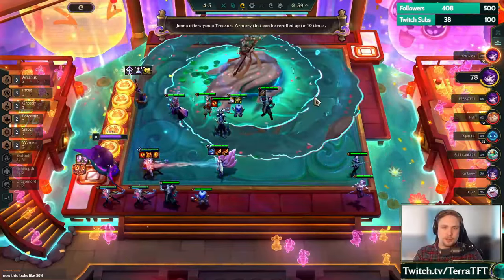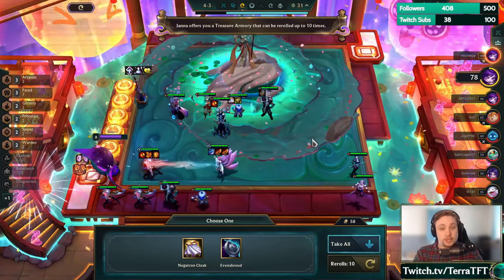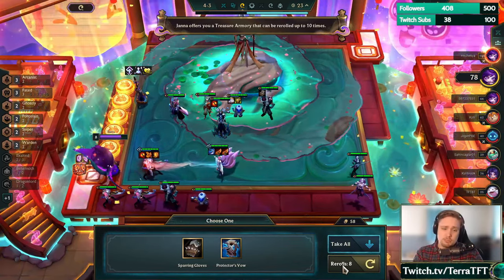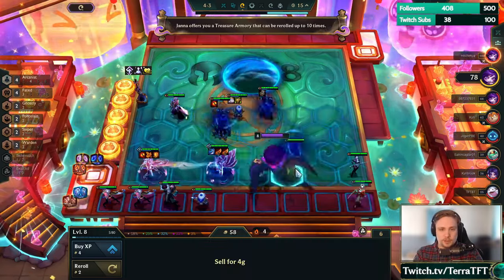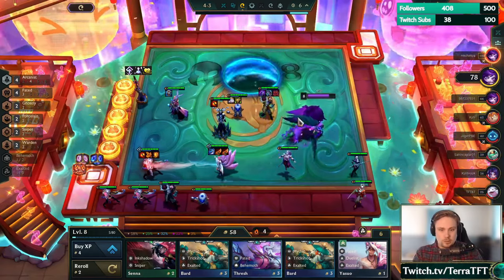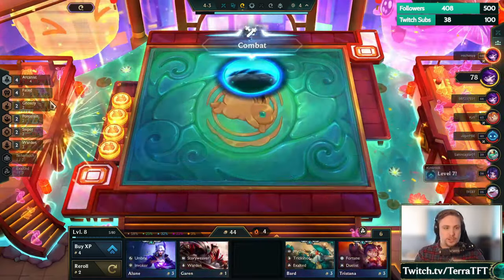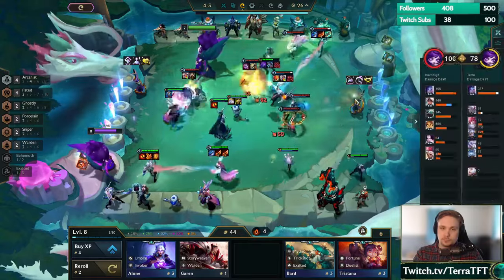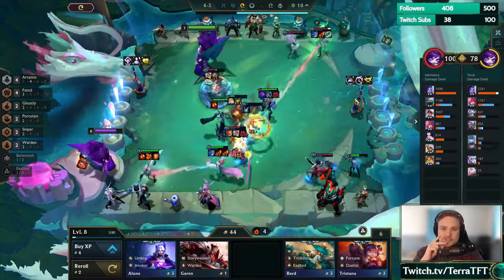What's this encounter? Treasure Armory — okay, give me tank items please. Not that tank item, actually — even Shroud wouldn't be that great here. Vow and TG — I'm pretty okay with that actually. Let's play the four Arcanist. We'll play Vow on Thresh, put TG here, then roll for our people. That's a good Warden — we can actually take out the Thresh for the Warden now. So now we have three Faded.